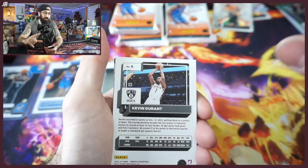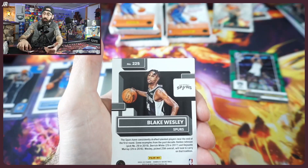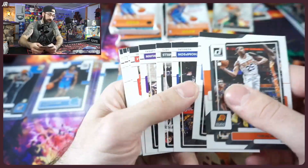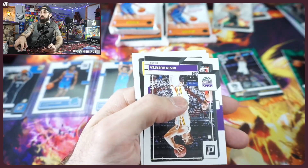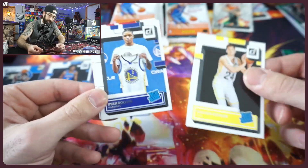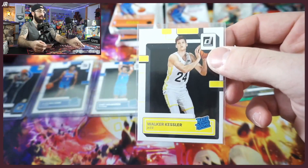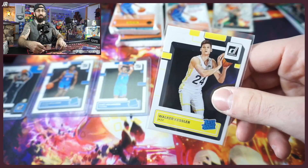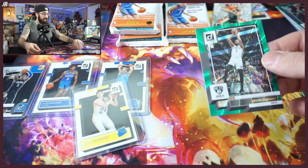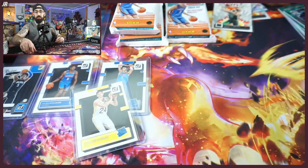I do my PSA reveals on our Instagram — J Ruth Gaming, just search it or click the link below. Double KD right there — pretty cool card. We have another backwards card — that's two of them now, so maybe the odds are you're going to get two backwards cards per pack. Kessler would be cool here — big boy from the Jazz doing big things for the league. We'll sleeve that up. This might be the first Kessler card I've pulled.